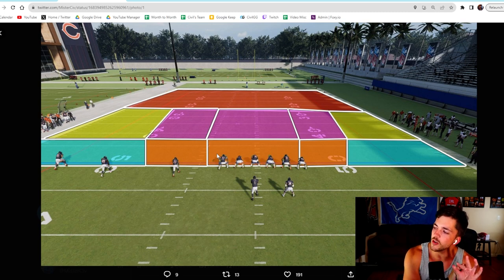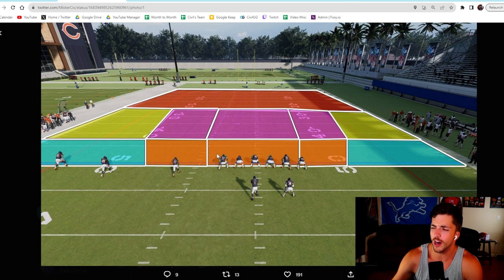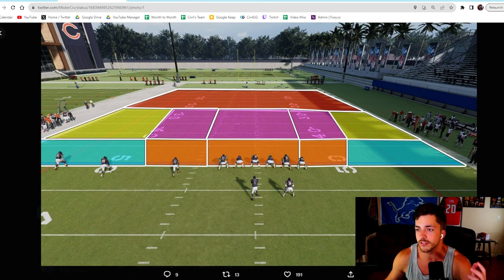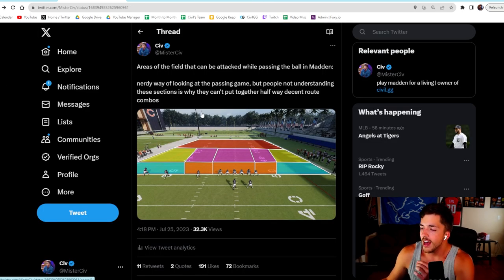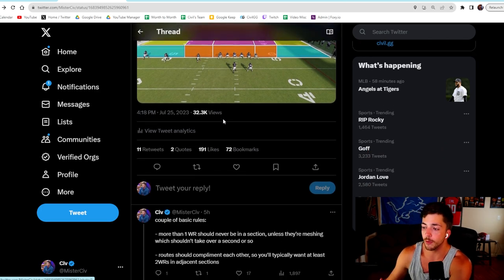We're gonna talk about how to pass the ball in Madden, but really go into the finer, more schematic details. The majority — really almost every single meta route combo in Madden — unless it was legitimately a glitch like the AD glitch at the beginning of the year, still follows the rules laid out here. Not understanding this is why a lot of people struggle putting their own route combos on the field, throw a lot of picks, and just don't understand why.